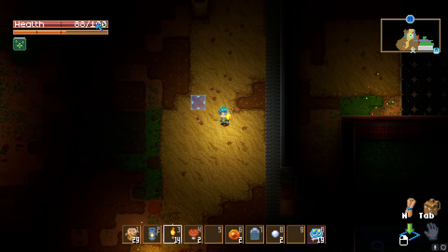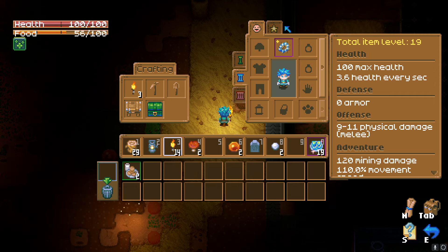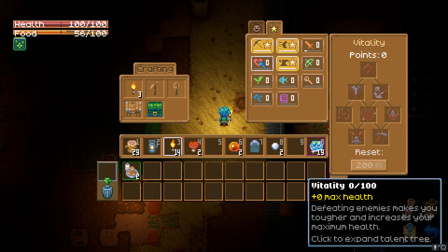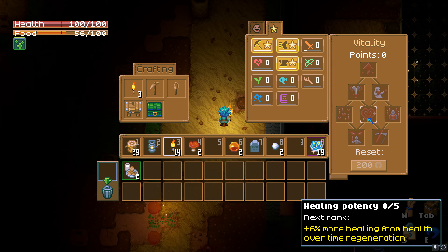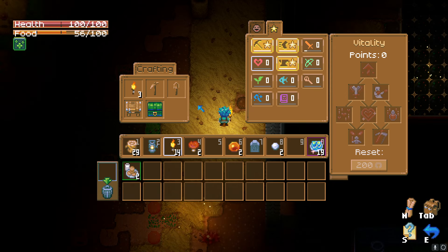For as long as my character doesn't die, I have something regenerating four health every second, which is very fast. This also goes into your skills and other equipment. Under the vitality aspect, there's one that gives you plus six percent more healing from health over time regeneration — this works too. I'm going to go on my end-game character and show you how much I'm regenerating.